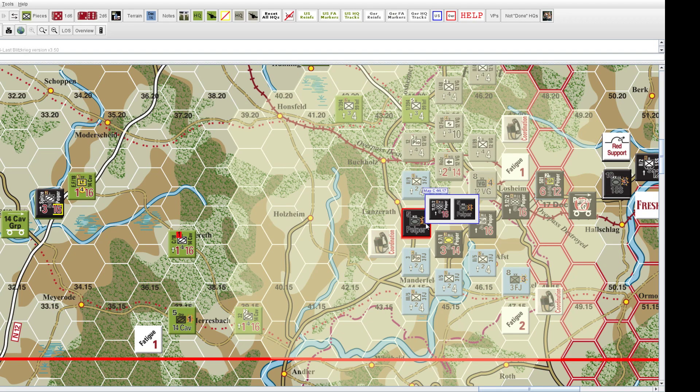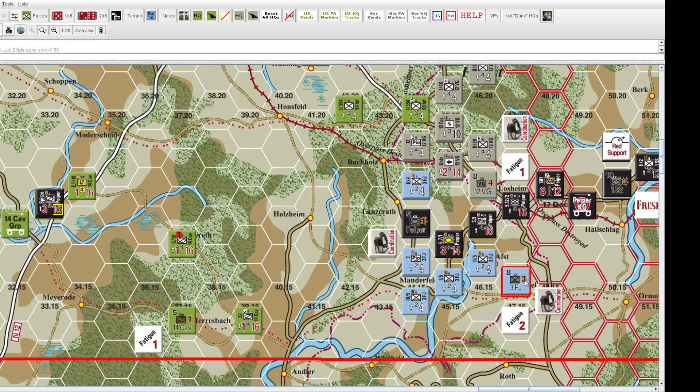The other important number on an HQ is on the right side of the symbol — this is their inherent artillery amount. In this case it's a one, which is actually fairly weak. The third Fallschirmjäger division has a three, so Peiper's group has very little inherent artillery firepower.